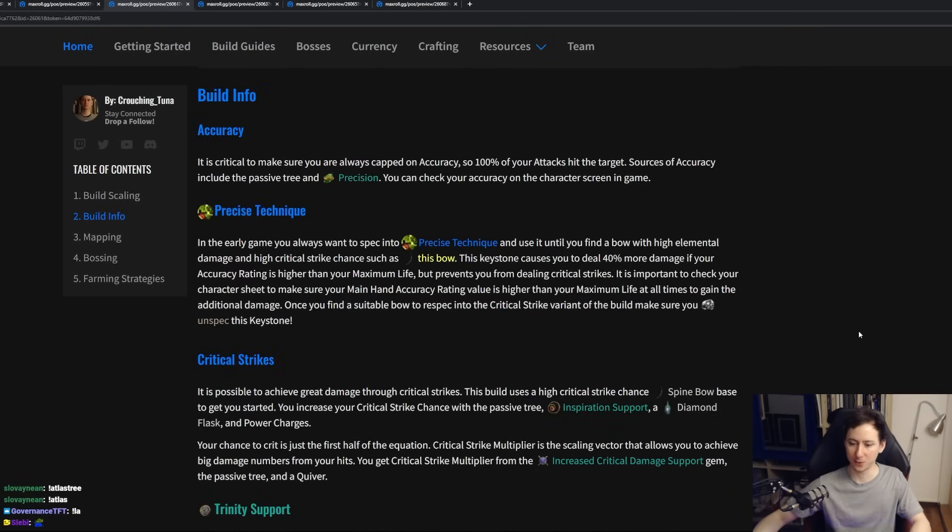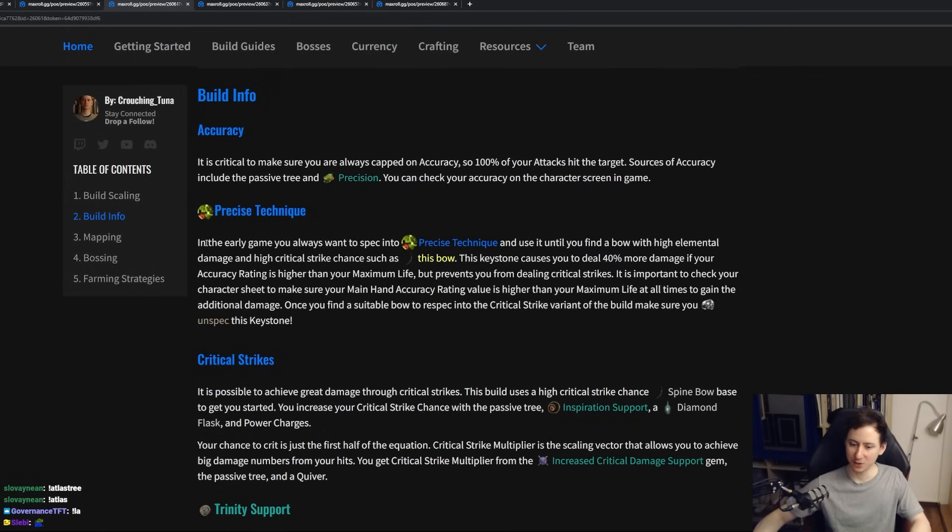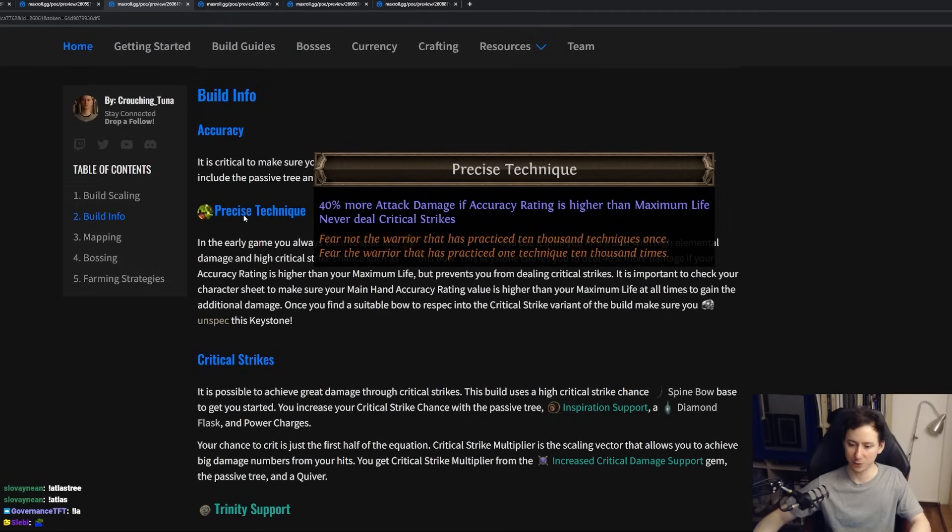It is extremely important to make sure that you're always capped on accuracy — so you have 100% of your attacks hitting targets. Sources of accuracy will include the passive skill tree and Precision. Make sure that you're always checking your character sheet to ensure that you're always capped. The Precise Technique keystone allows us to deal more attack damage if your accuracy rating is higher than your maximum life. In early game where we are not actually able to focus on capping critical strike chance, this is a way for us to access a lot more damage and gain a huge spike for our early progression.